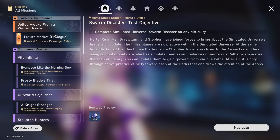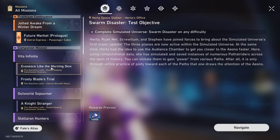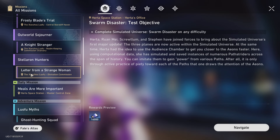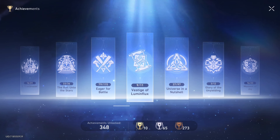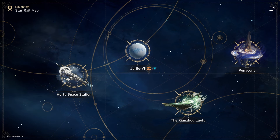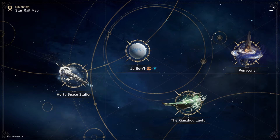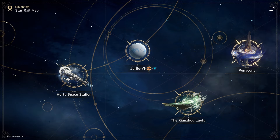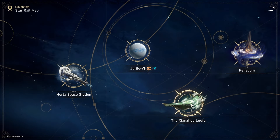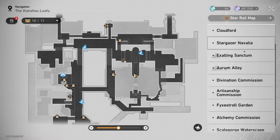For missions, I completed the main mission and only have one of the side missions left. I have a couple of companion missions and adventure missions, but not that many — only the Jinzhou missions are left, and all the other worlds I've done. I have 348 achievements and 49 of the refillable trailblaze power items, which I'm not going to use until I'm at least level 60. For exploration, I've 100%'d the space station and Herta's world, and I'm almost finished with Penacony. This last world is the only one I haven't tried to 100% yet.